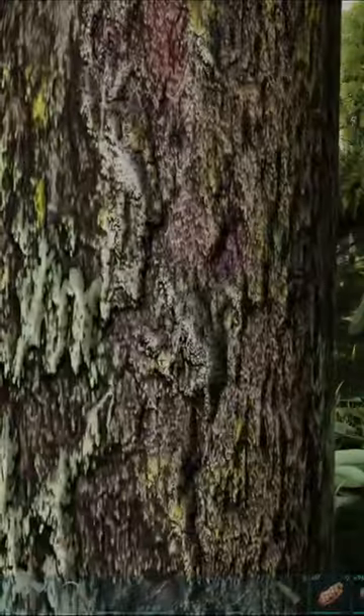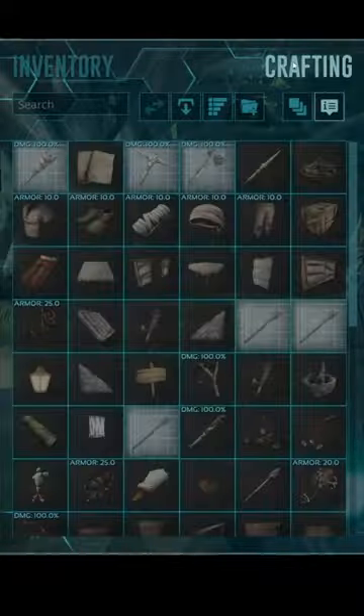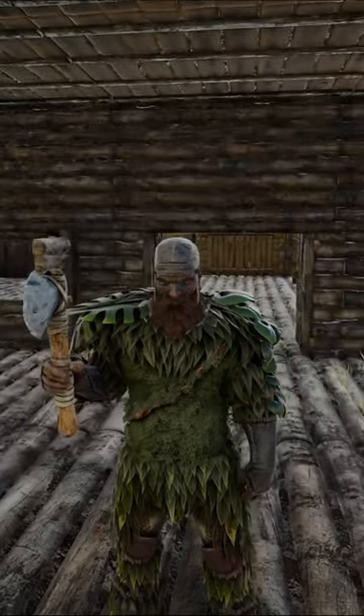Step 3, take your pickaxe, hit a tree and gather some thatch. Step 4, if you're on PC, press the V key, go into the crafting screen, hover over the engram for the stone hatchet and press the E key. And that's how you craft the stone hatchet.